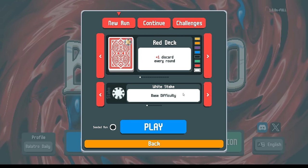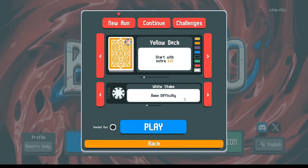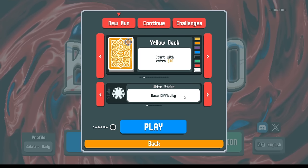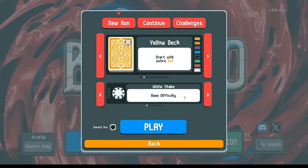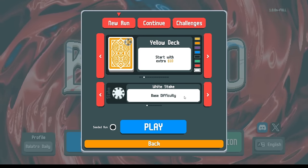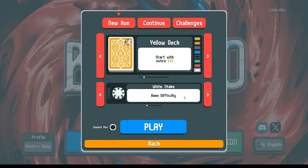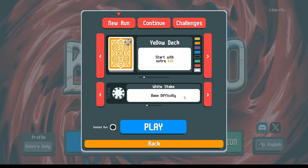For new-ish players - not necessarily very new, but let's say you want to practice the game - I suggest playing on the Yellow Deck. It says you start with ten dollars, but in the first round you get interest on that ten dollars, so you actually start the first shop with twelve dollars. After two rounds you can reach the twenty-five dollar cap and have your passive five dollars extra income every round. That's a huge head start.